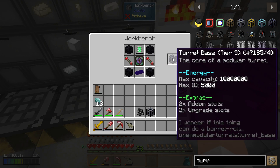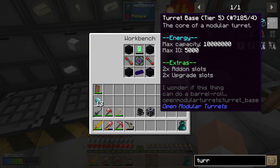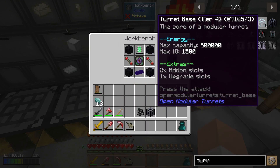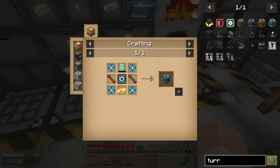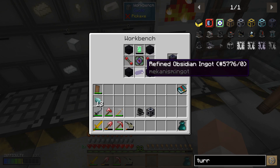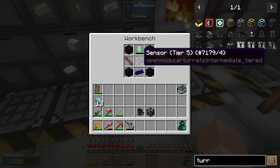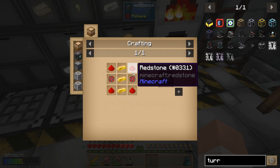We've got a Tier 5 turret base — this is the one we're really interested in, this is the maximum tier. We just kind of skipped over a bunch of the other ones. Tier 4 looks like it's made with diamond stuff — reinforced alloy. This one uses obsidian, and of course refined obsidian ingot, the energy tablets — not too much, just a basic energy tablet.